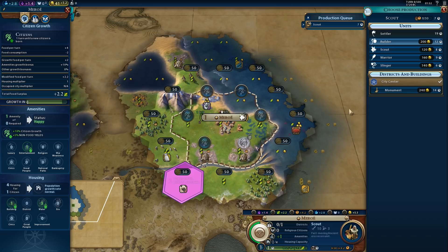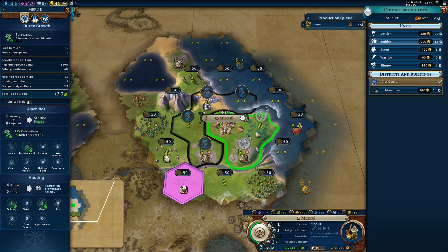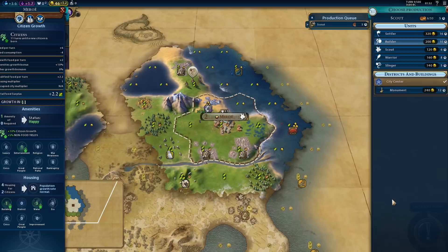I'm thinking scout next. We're about to get plus one population — now we can work the free food tile, or we can work the second stone. It will grow in 11 turns but give us decent production. Let's go for production; early production is just so important.